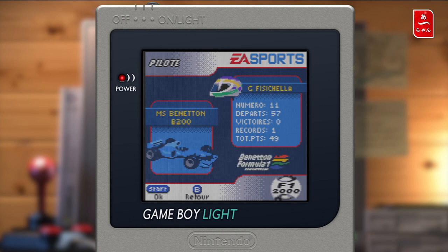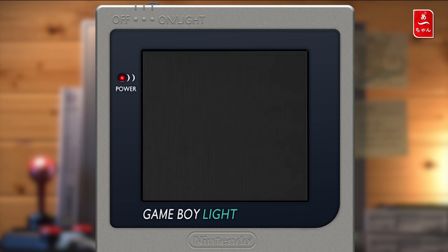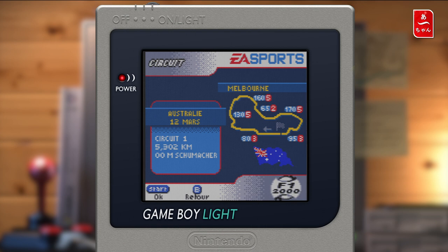On va prendre — il y a la Prost d'Alesi. On va reprendre celui-là, et si je fais à droite ou à gauche je vais reprendre celui d'Heidfeld. Et si je fais Start ça fait OK. On peut sélectionner les voitures.